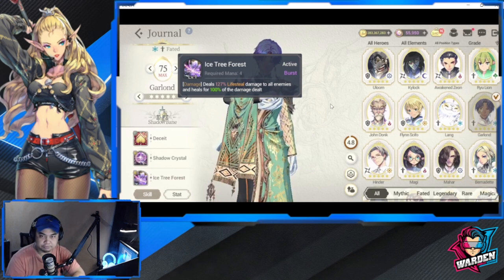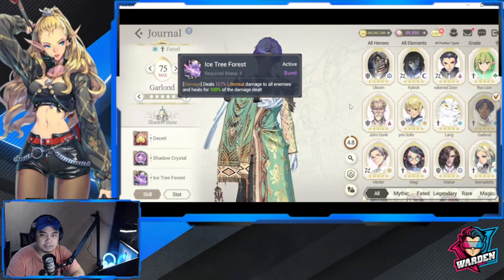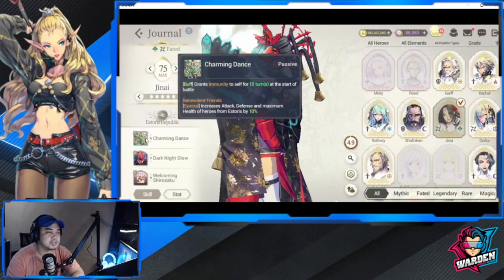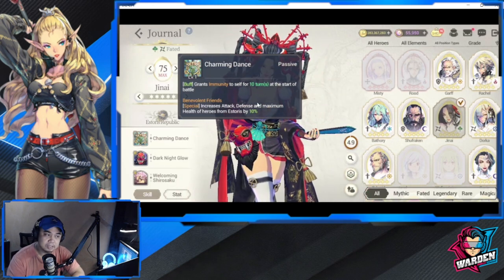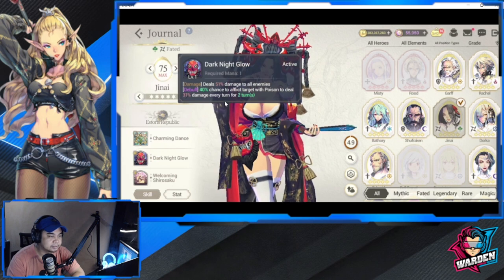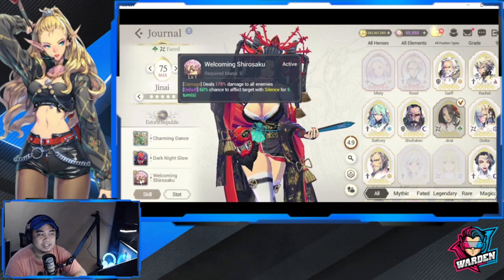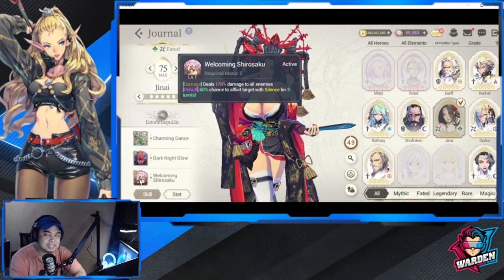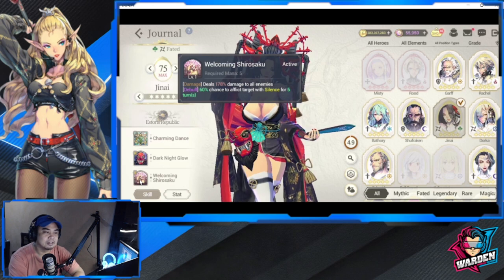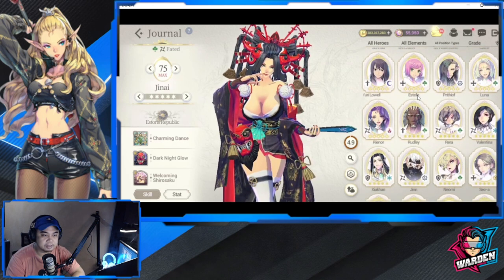So we have three so far: North One Frosty, Greenland, and Shadowbane. Next is one of my pets and favorites — Stories Jenai. Sad to say her skills are a bit watered down, but her kit is still good. She has Immunity to debuffs, Poison, and her last skill has a 60% chance to afflict Silence for five turns to all enemies. At 60%, at least three out of five enemies will be silenced — really good. Another nation that relies heavily on debuffs.